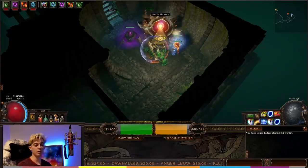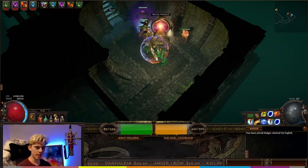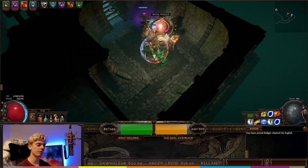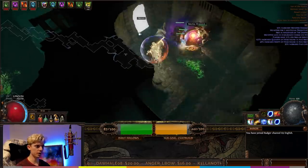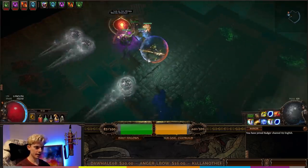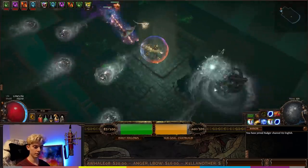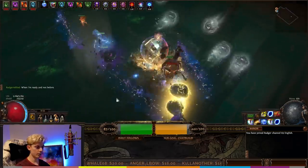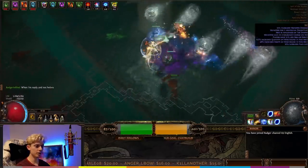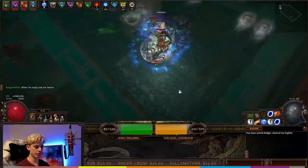Skipping forward to the boss fight — we're going to do about 50-75% of the Hydra's health on the budget version, then portal out and finish on the endgame version. We put Stormbrand on, then Wave of Conviction, then Discharge. Even on this semi-budget version, one Discharge is about half the Hydra's health. We'll do one more Discharge on the budget version, then I'll show you the endgame version.